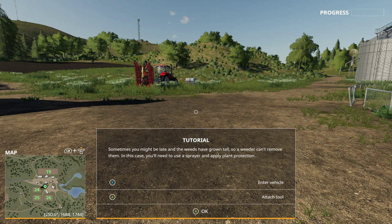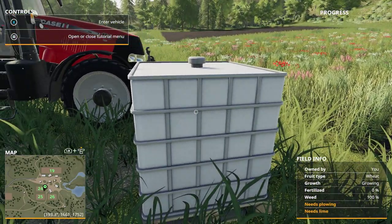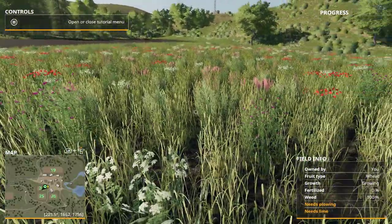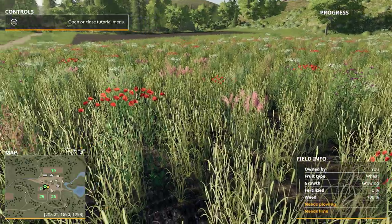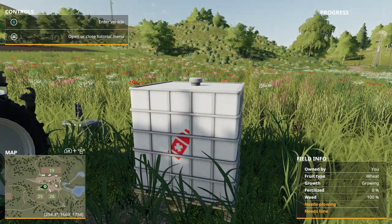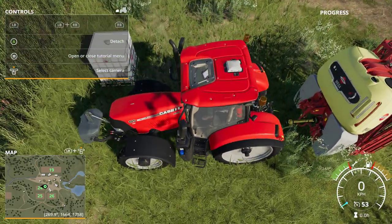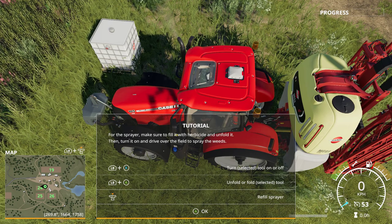Now we have got rid of the weeds. But sometimes we are too late and then we have to use a sprayer and apply plant protection. Here you can see the chemical herbicide. In the lower right screen it shows 100% not fertilized, it's growing, and you can see all these tall plants — the weed is too high. So we use the sprayer. For the sprayer we have to fill it with herbicide, turn it on, and drive over the field.